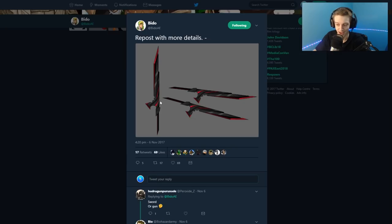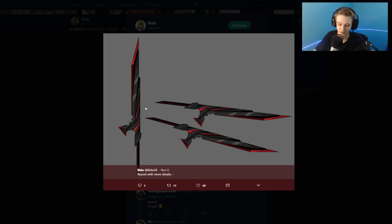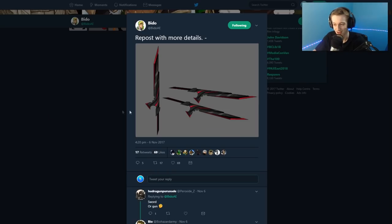Bydo posting what looks to be Evil Corp gear based on the red and black color scheme — some more daggers and blades there.